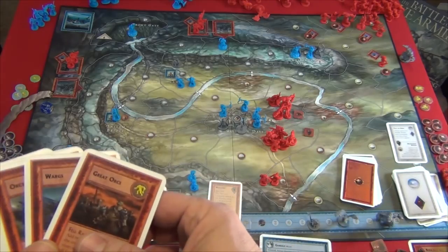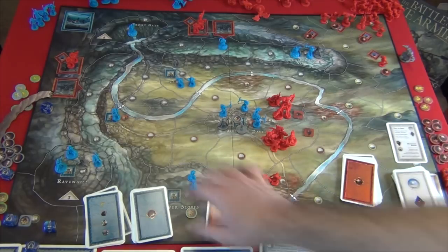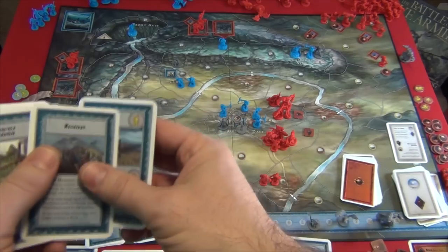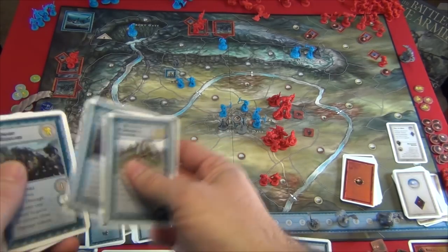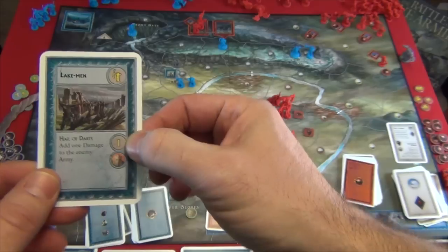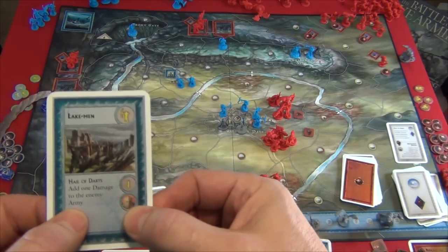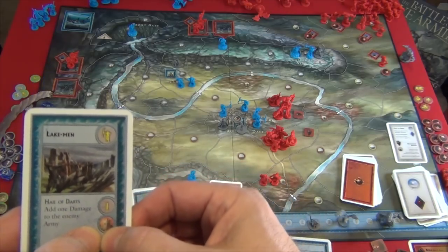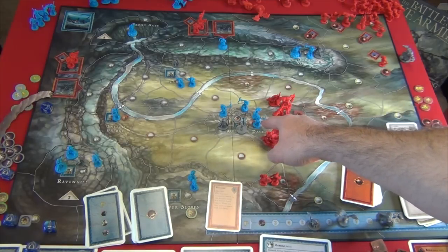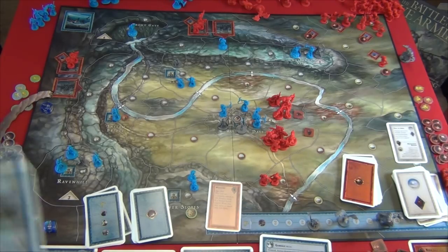These are all Lakemen, so let's look at the Lakemen card. You notice here they have an attack strength of one, and this is their preferred territory, and this is their special skill. Their preferred territory is ruins, which is what they're in. So there are four of them — they would get one, two, three, four points towards terrain superiority. So they get four points.